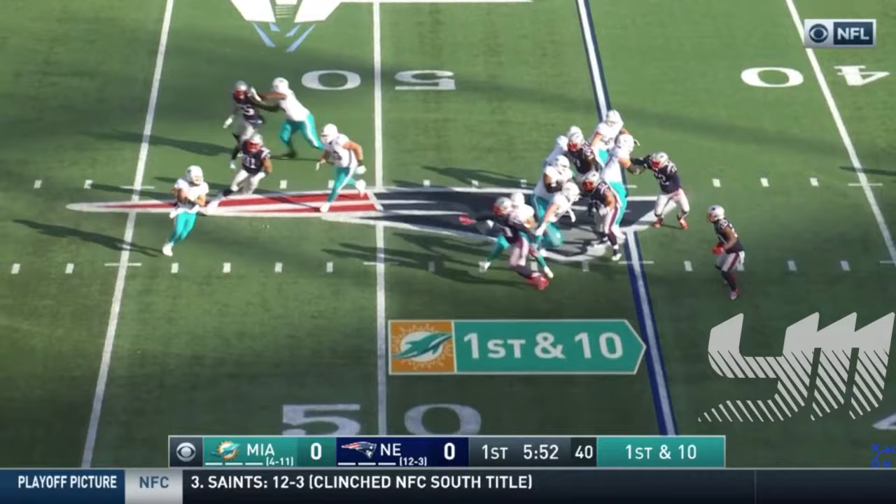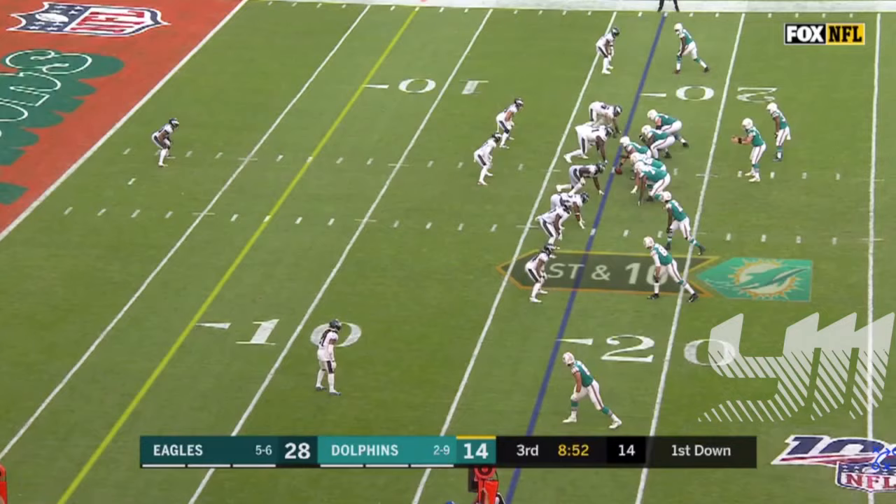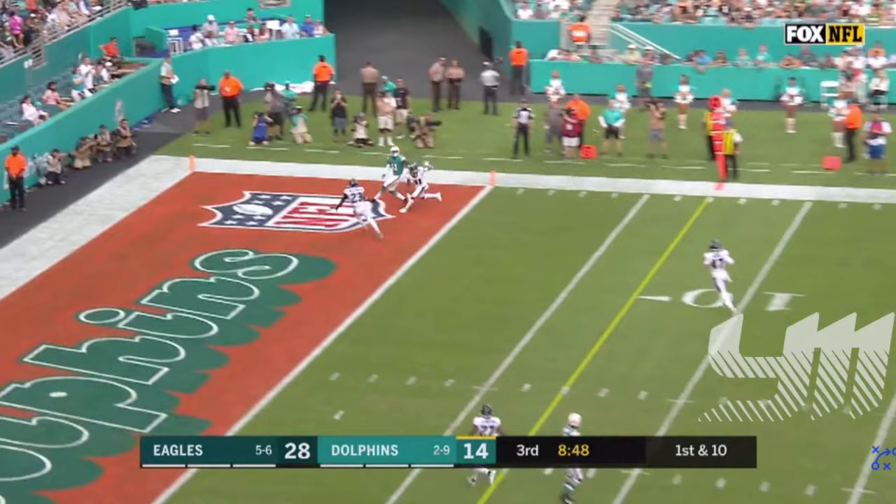He's supposed to be in man-to-man coverage but he's looking at Fitzpatrick. Play fake to Laird this time. Fitzpatrick on the move and throws — complete to the near side of the field to Parker. From the 17, he sets it down.